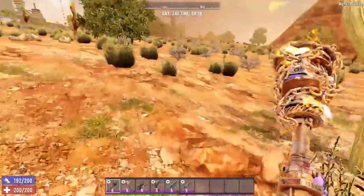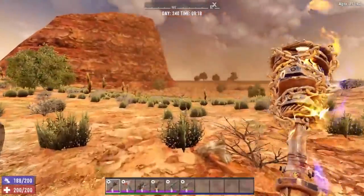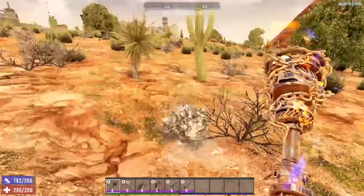All things considered, I still love the desert biome. There are several items that can only be found here, and you can find the majority of other resources as well — the only major exception being coal. The desert biome is absolutely awesome in regards to resources, but you will have to put up with some minor annoyances.